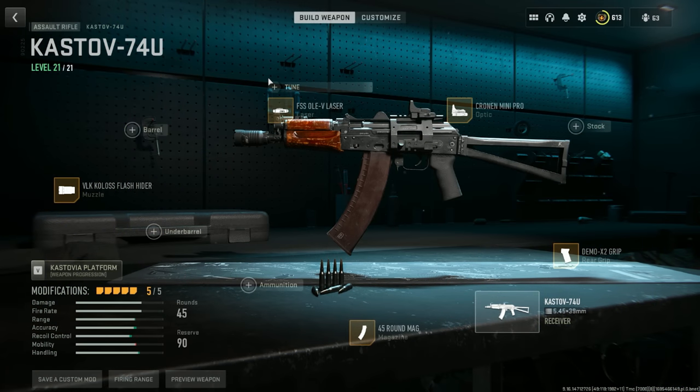The Kastov 74u — I haven't had a chance to use it yet, but if it's anything like the RPK or the Vaznev, it's always a great pick. Before we get into Ashika Island and the meta guns there, I just want to say: it's always good to modify your guns even if they are just ground loot weapons. You can make ground loot weapons fantastic. You don't always have to stay on the meta path — try some different things. A suppressor is always a good idea, and the Harbinger and Talon suppressors are quote-unquote meta for a lot of guns.